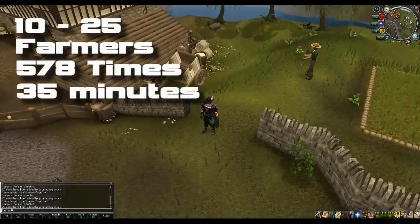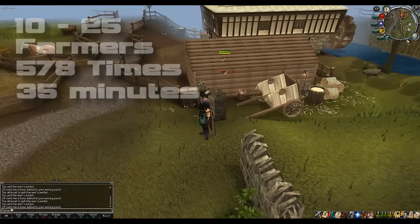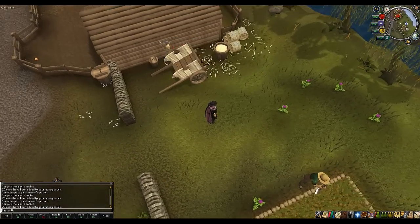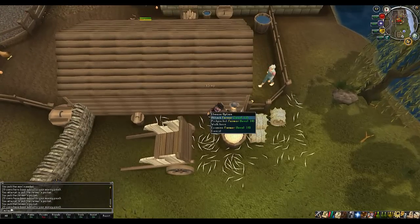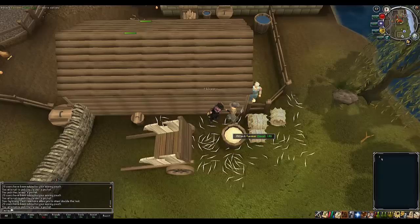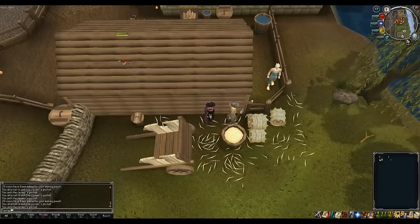From levels 10 to 25 you'll want to do Farmers. Home teleport to Lumbridge, run past the cow farms and chicken farms, come through the little brick path, and head round the back to pickpocket. Each one will give you some random seeds as well as 20 coins, and you'll gain 14.5 XP per pickpocket. You'll want to do Farmers 478 times, which on average should take 35 minutes.